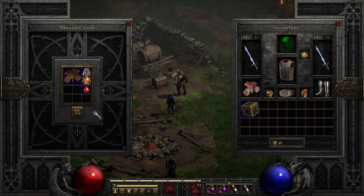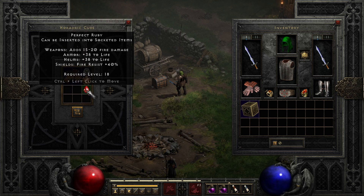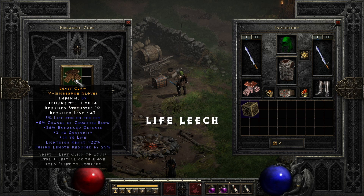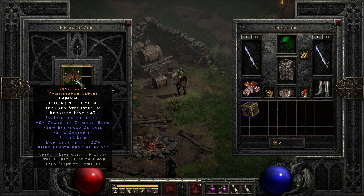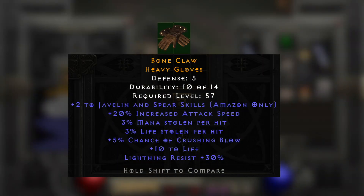For blood gloves: place into the cube a pair of magic heavy gloves, sharkskin gloves, or vambraces, along with a Nef rune, any jewel, and a perfect ruby. It will transmute into blood gloves that come with life leech, varying 10-20 to life, and varying 5-10% crushing blow. With the right character level and item level, you could potentially get plus 2 to a character or specific skill tree, as well as 20% increased attack speed and other preferred mods.